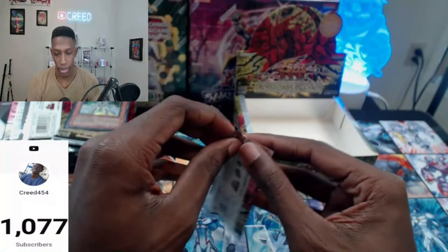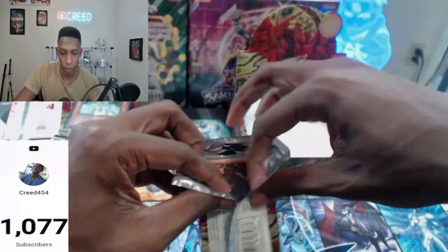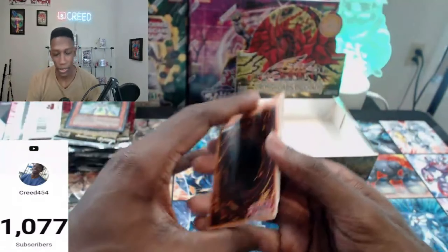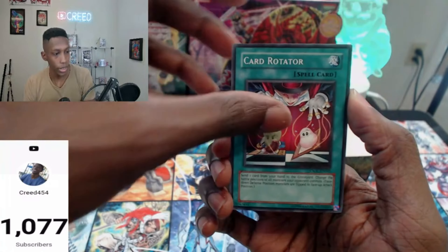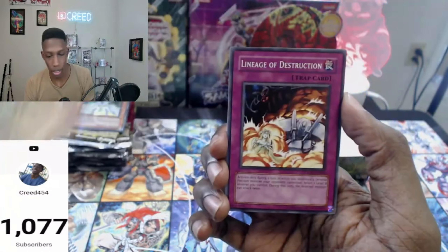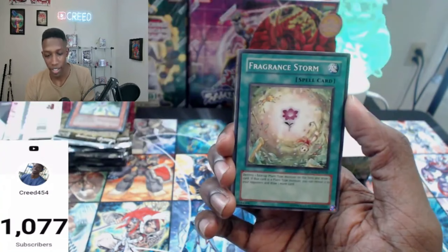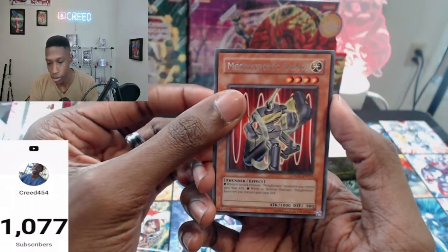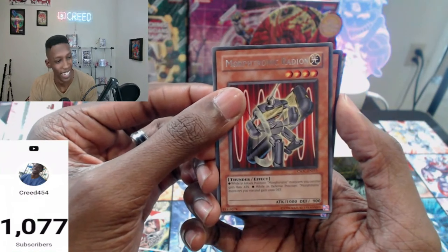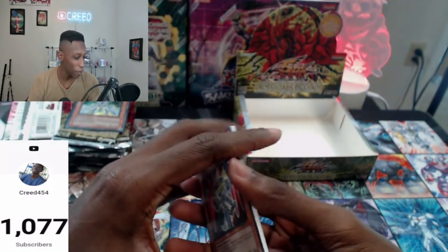Not a bad box, actually. The Ulti is like $20 something. Last pack magic — can we do it? Card Rotator, Goblin Decoy Squad, Lineage of Destruction, Confusion Chef, Copy Plant, Fragrant Storm, Pursuit Chaser, Morphotronic Radeon. Can we get another Ultra? No — just the Clock'n. Well, it was still not a bad box. One of the best. Thank you.